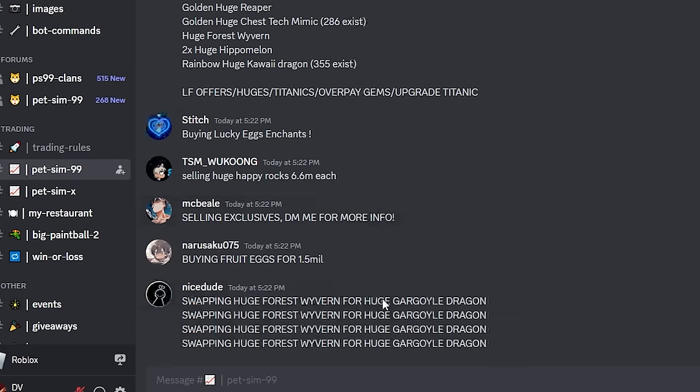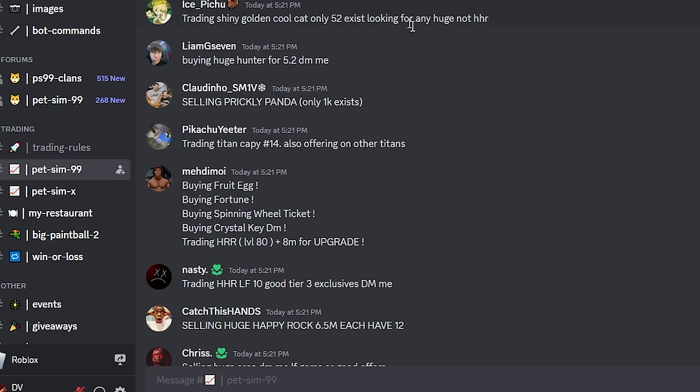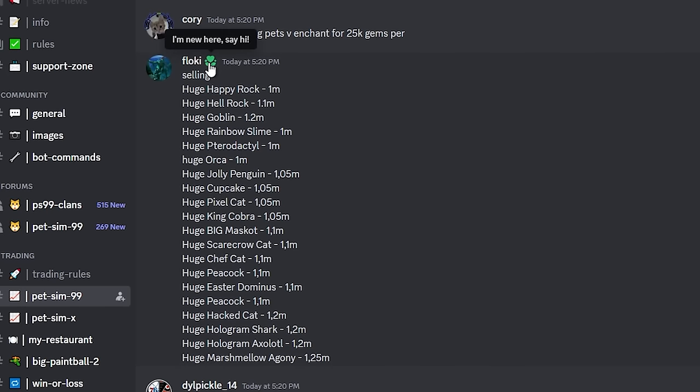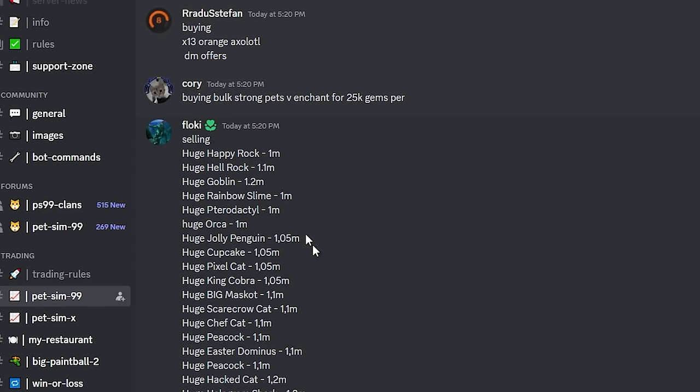In some cases you get better deals on Discord — people selling in bulk, and power traders might give you better deals for volume. But then you've got scammers, like this person with a little green leaf — you've got to be careful. Not only can you get scammed, but you can get hacked. All it takes is for them to send you a link that looks like a real Roblox link but it's actually a hack site. They cookie log you, take over your account, and you lose everything. I'd recommend not using Discord unless you're internet savvy and know how to avoid getting scammed.